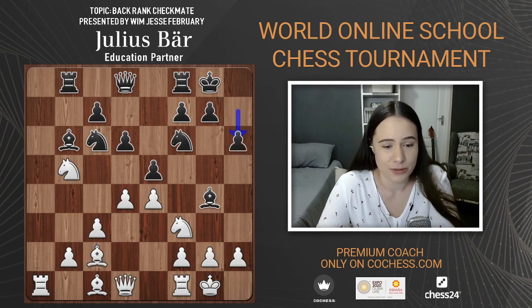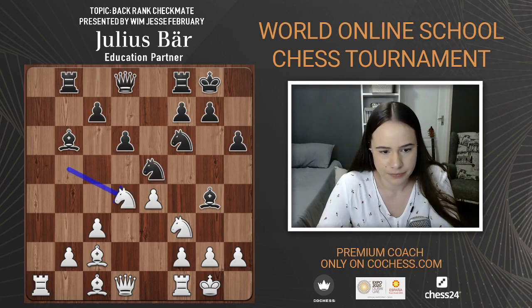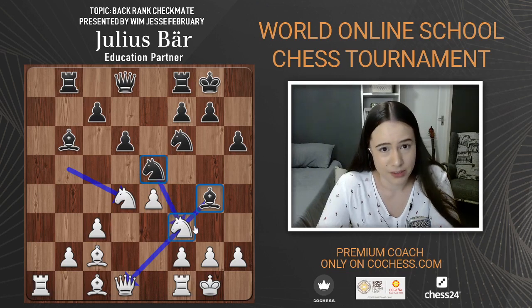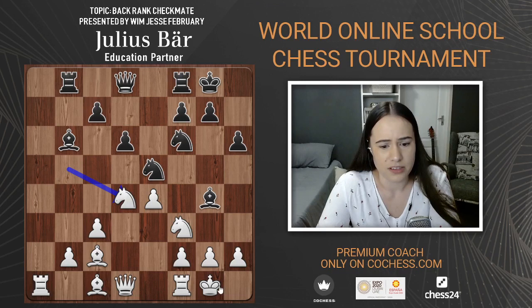Bishop c2 — the other bishop goes to c2 probably just to put extra defense on the e4 pawn. H6 and taking — I really don't like it when there's a bishop on g4 putting pressure on the queen, especially with the pin. There's more pressure with the knight on e5, and you want to place extra defense on the knight. If they capture you really don't want to take back with the pawn, especially when your king is on g1.